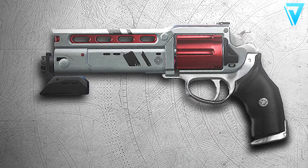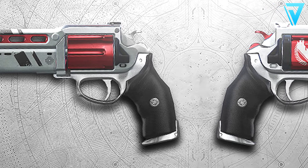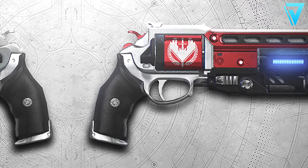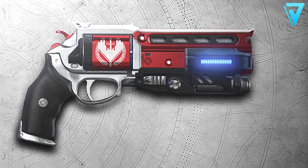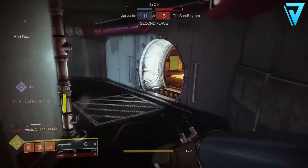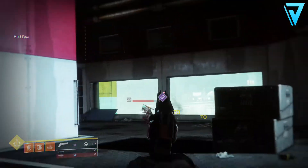So in Bungie's update this week, there was some interesting information on some changes coming to two much sought after weapons — Luna's Howl and the Not Forgotten Hand Cannons. The current plan is to make both of those 150 RPM precision hand cannons, which will maintain some aspects of their current behavior whilst taking on the firing speed and damage of the 150 archetype. As for Magnificent Howl, that would be adjusted so it increases only body shot damage, resulting in a two headshot, one body kill.